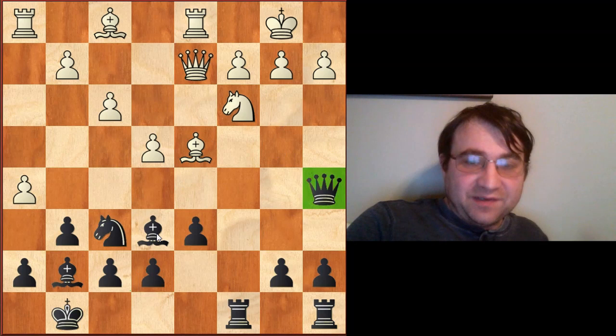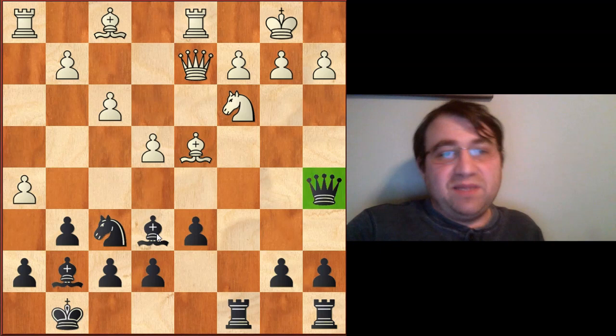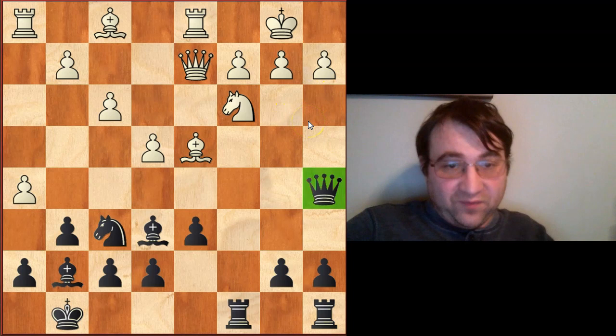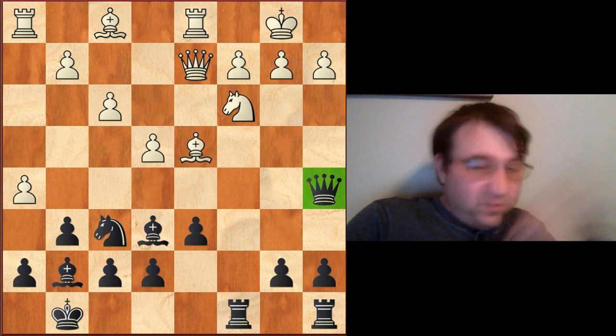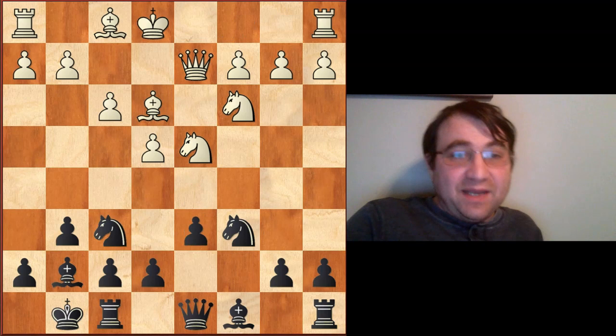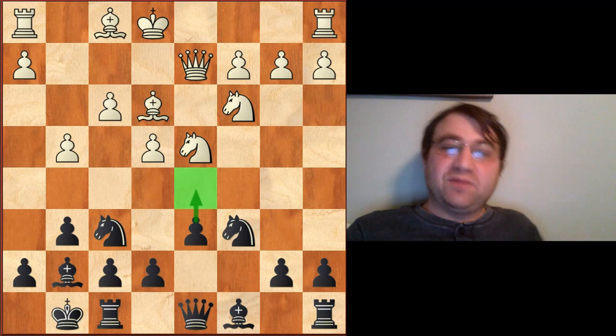But it did take us an extra move to get the queen to the a5 square, and as it turns out, this is a very bad thing. This one extra move is all white needed to make black's position essentially unsound. When you have kings castled on opposite wings like in the Dragon, all that matters is who gets their attack in first — and in this case it's going to be white, because of this one tempo black lost by two-stepping the queen from c7 to a5. That's why the move d5 has completely taken over in theory, and why pawn to g4 is so annoying — it prevents the only equalizing maneuver most players know.